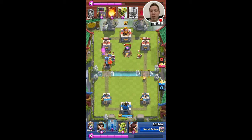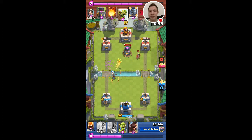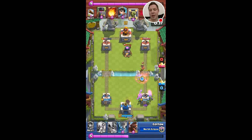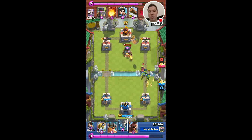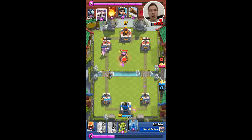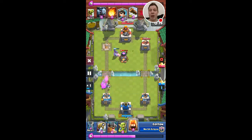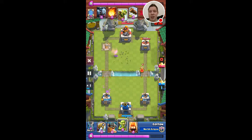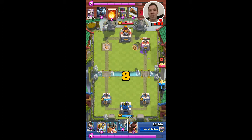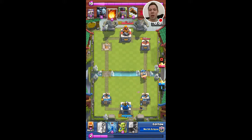Even though he has his horde there, my sparky is charging and I think I can stop the horde in time. Yeah, I was able to get a shot off. I was in a little bit of a pickle there but I did the best I could. So right now I'm actually winning slightly. Luckily I was just able to get that hog to squeak by in time to get a tower, so now I just need to defend the rest of the match. 17 seconds left - it is close. Luckily my fire spirits were placed where they needed to be, and tornado combined with my elite barbs was able to get the victory.